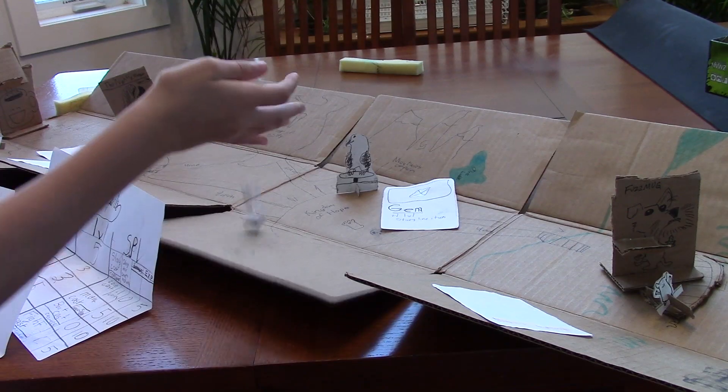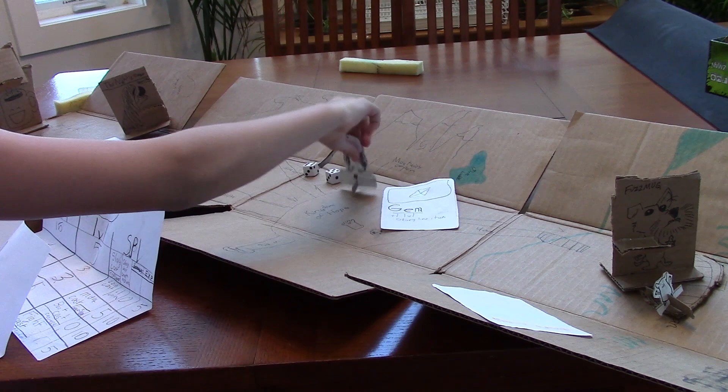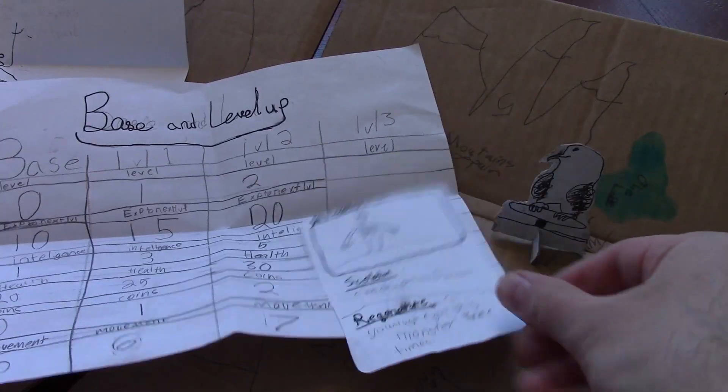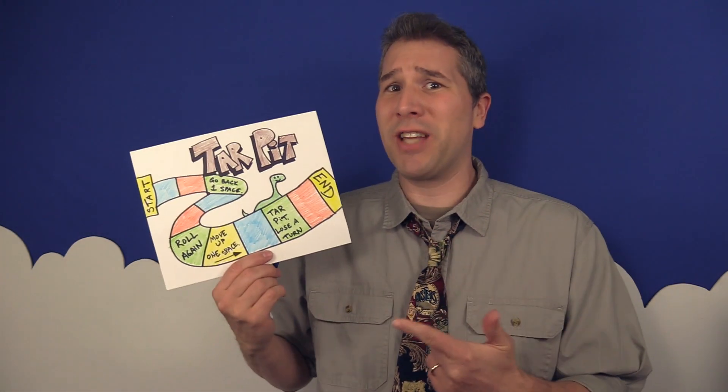By contrast, this week my own summer-vacationing daughter diligently decided to design a board game of her very own. Soon after she unveiled the fruits of her labor — a game that still incorporates roll and move, but also adds storytelling, character development, quests, and interactive player participation. The result is more like a cross between Legends of Andor and Above and Below with a dash of Happy Salmon.